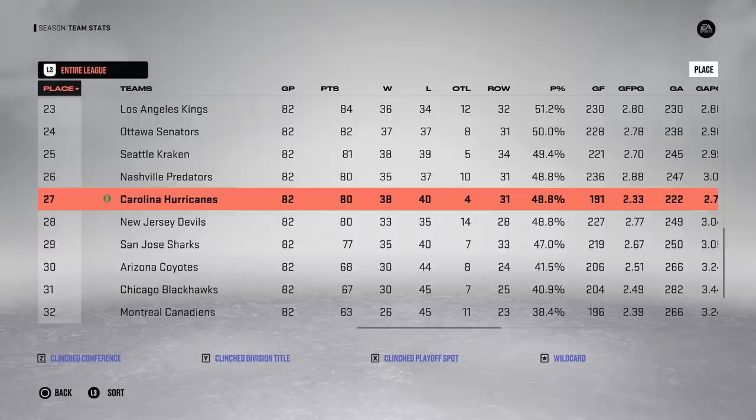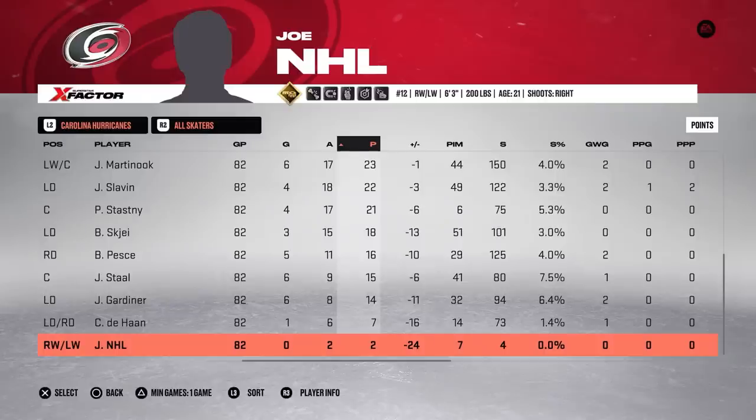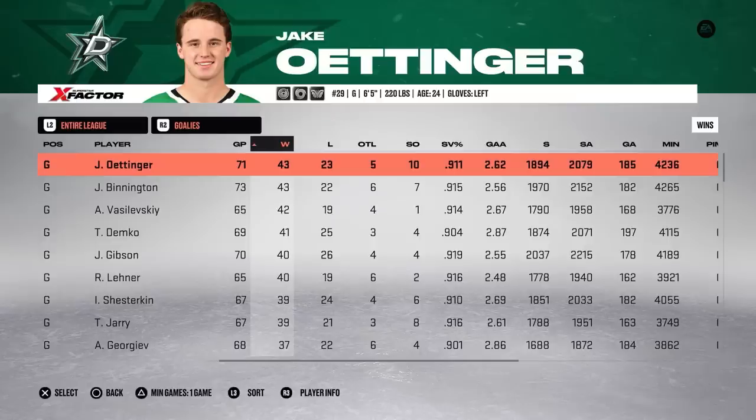The Joe curse continues as Carolina is going to be missing the playoffs, finishing 27th in the entire league. Joe records 2 assists for 2 points — I'm surprised he got 2 points based on last season, but he was on the second line with better players. Jake Oettinger had a fantastic season: 43 wins with 10 shutouts, so about 25% of his wins came from shutouts.